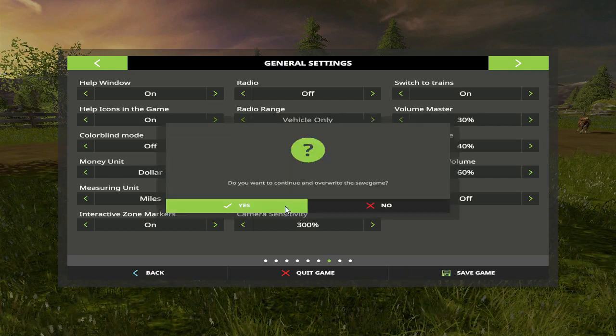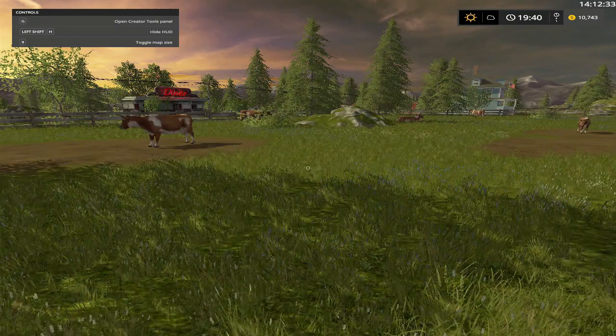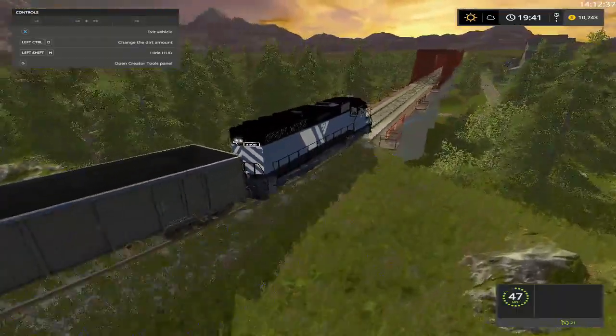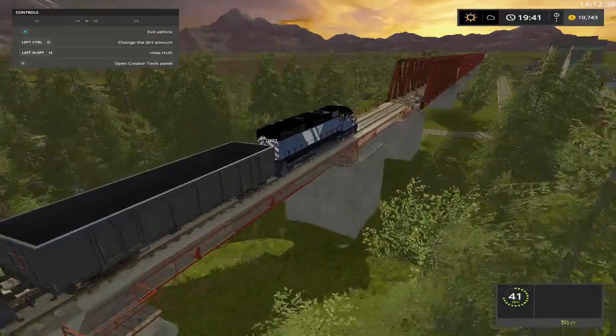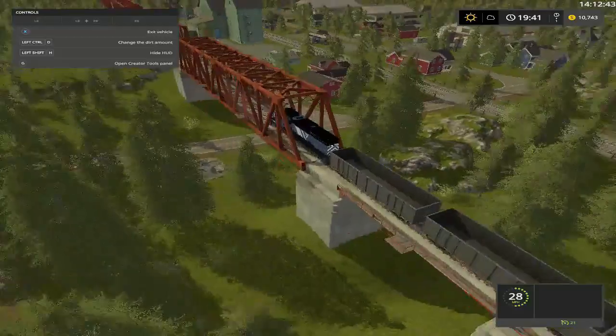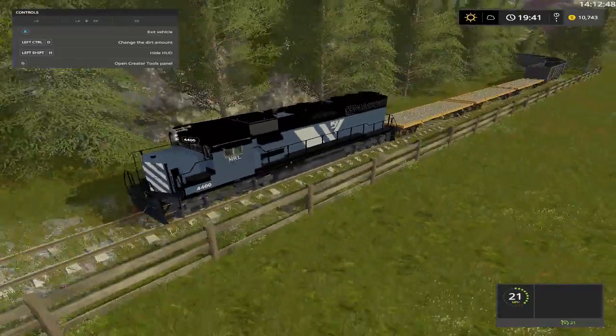I'm gonna go ahead and save the game because I'm just now starting recording. Anyway, here's our trains - I slowed them down to like 21 but I think when I get out they just automatically pick speed back up. I don't know, these suckers run pretty fast.